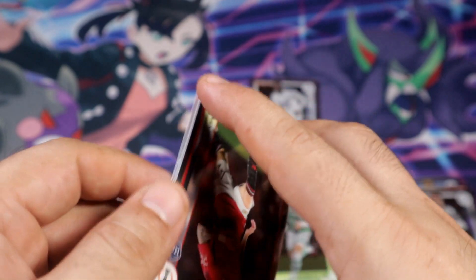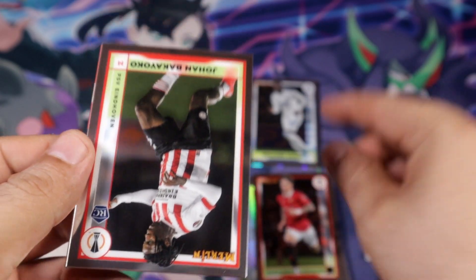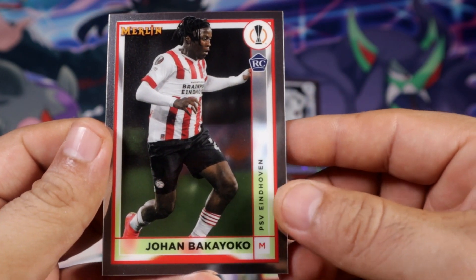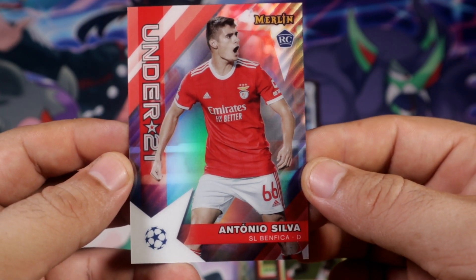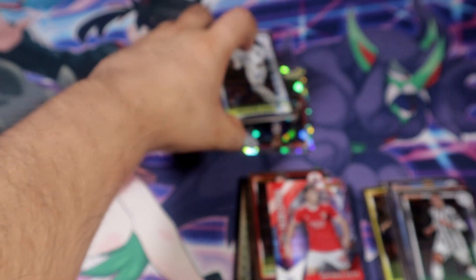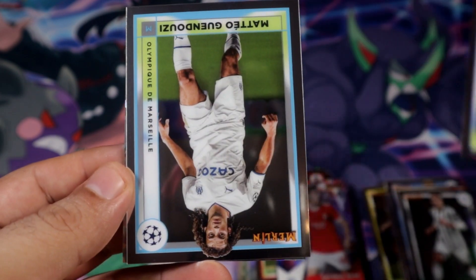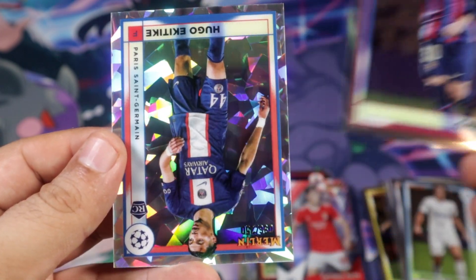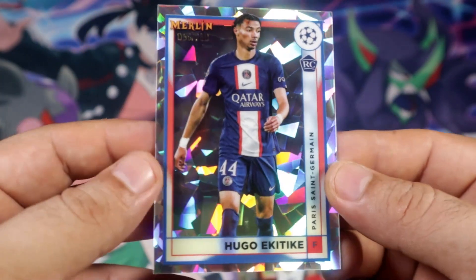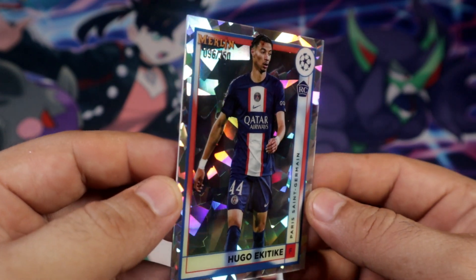Rookie base - Carnacho, very nice. Under 21 rookie Antonio Silva. You think you guys didn't see nothing - it is a rookie though, at least. And I think it's Barcelona... no, Paris. Rookie Ekitiki, out of 250. Alright, probably not the greatest, but oh well.